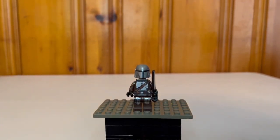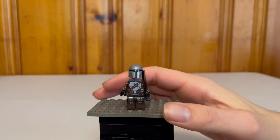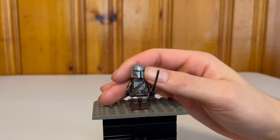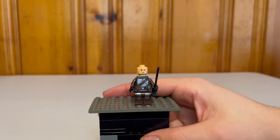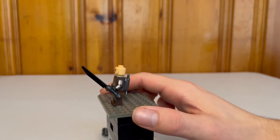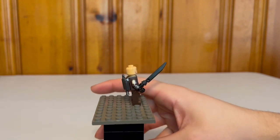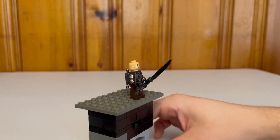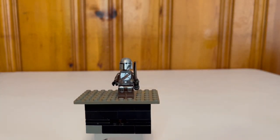Then we have our Mandalorian Din Djarin minifigure — very standard, what we've seen before. It has the new helmet from the UCS Razor Crest with the detail lines added to the top. The head piece is just Pedro Pascal; unfortunately no hairpiece, but the head looks good. We do get our first ever dark saber — it looks not bad, though they could have done a little better. The printing is probably some of the best we ever get on any minifigure — super accurate on arms, legs, and torso.